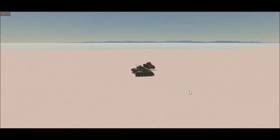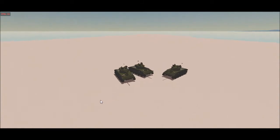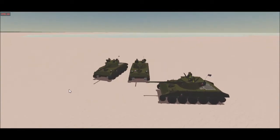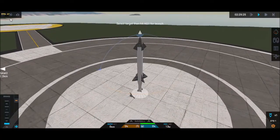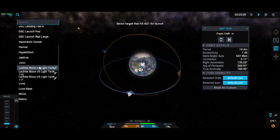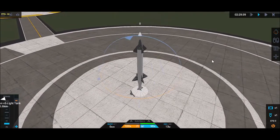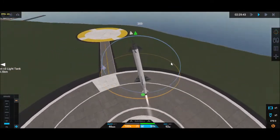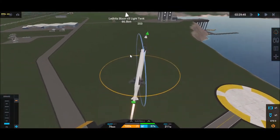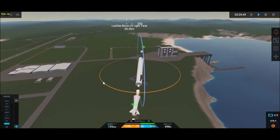Hello and welcome again to another Simple Rockets 2 video, the branch of weaponry. Those three tanks are my target, and I'm using a slightly modified cruise missile from the previous one. This one follows the terrain, and if you notice on the top, these numbers that change — that number is the highest point of terrain for the incoming two kilometers.